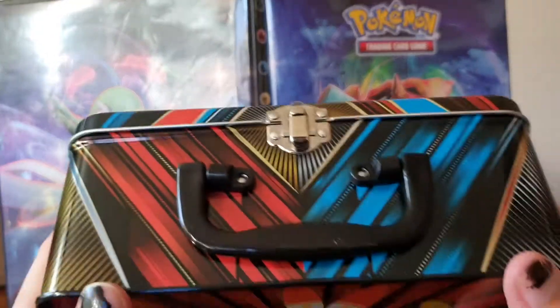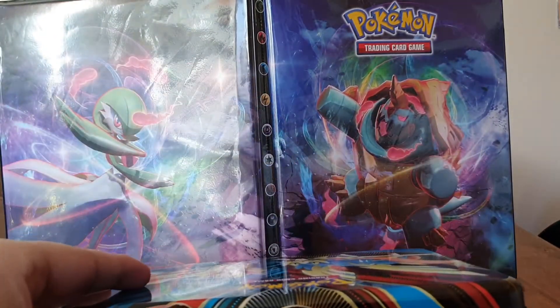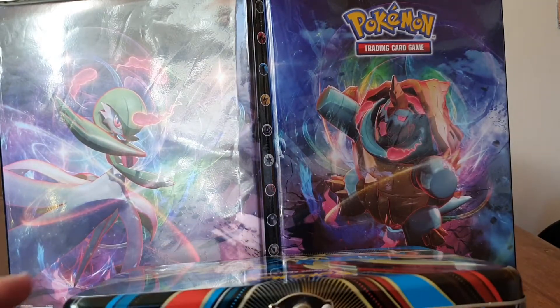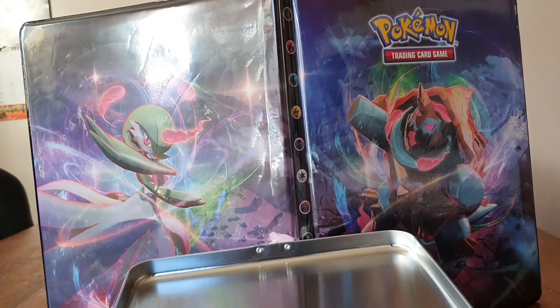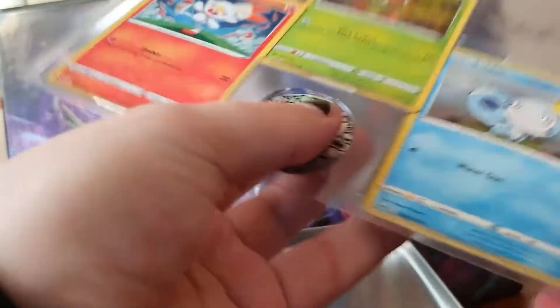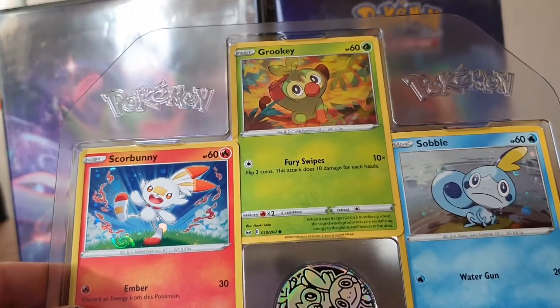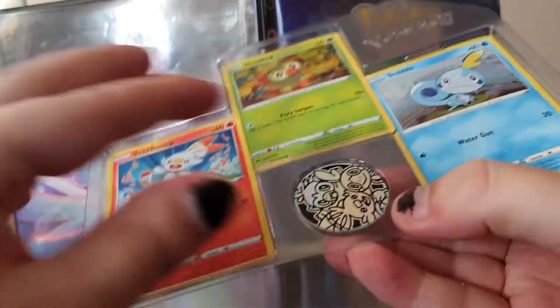So we are going to open this box now. If you see here on the front, it actually has a handle and everything. There's some sort of lock here. Opening that lock — and let's see what we have inside. Starting off, we have the three promo cards and also a coin here.